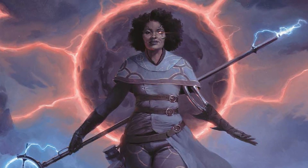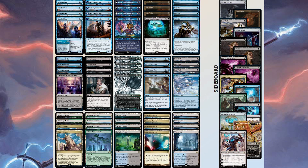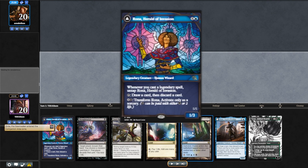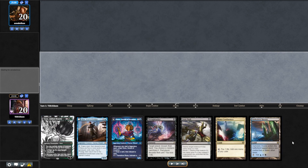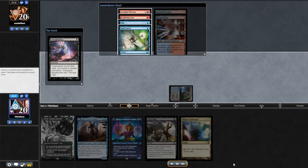That was well and good. Now let's look at the other case study against a more interactive opponent that can interact with our board and counter our spells. We are on the play. With this hand, we have both our disruption package in Thoughtseize and Fatal Push for early interaction. We also have our combo piece Rona, supplemented by Jace and Tyvar. If you ask me, this is the perfect hand to keep for this deck. We're against Phoenix.